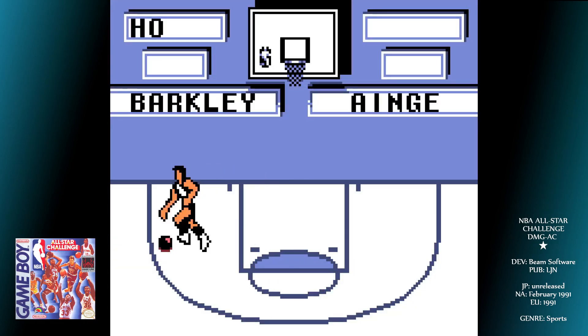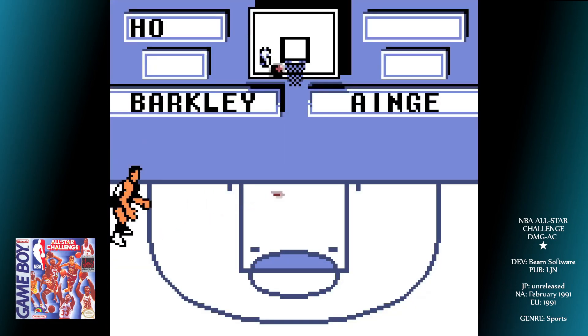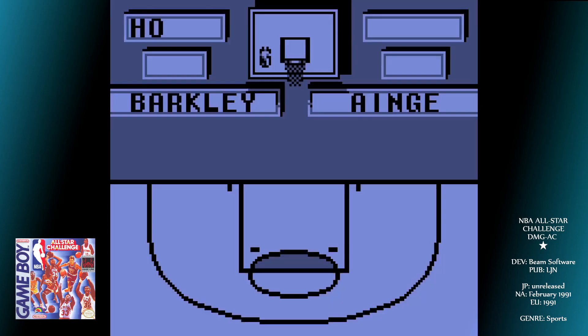You start the game and must first choose a place on the court to shoot from. Make the shot, and your opponent then has to try to make the same shot from that place. If he does, then you go again from a different spot.